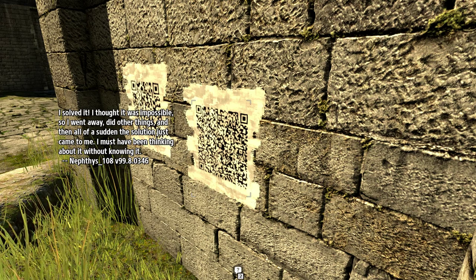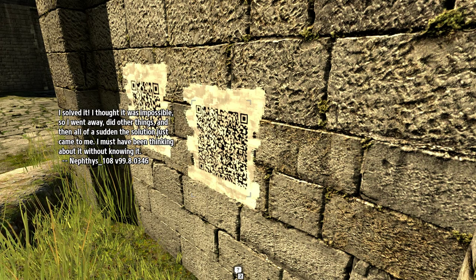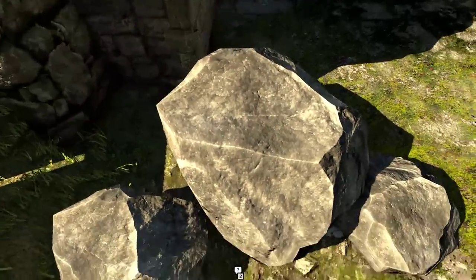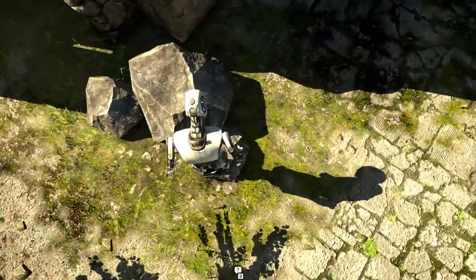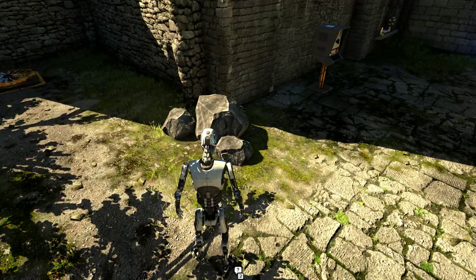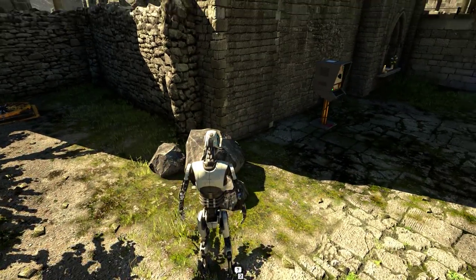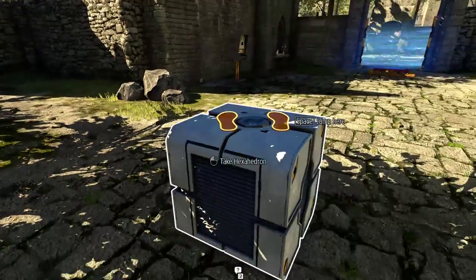I solved it. I thought it was impossible, so I went away, did other things, and then all of a sudden the solution just came to me. I must have been thinking about it without knowing it. Sometimes the level designers are just fucking assholes. This is one of those cases. Look at this — they put some rocks out, and they know you're going to want to jump on those rocks. But they ticked some sort of special box that says, 'Repel the player frustratingly away from this object,' because they hate the player and want to annoy them. Thanks, level designer. I love you too. Even the box gets pushed away.